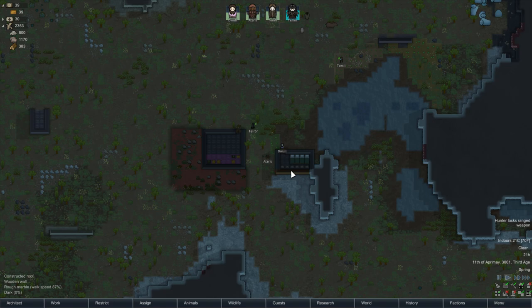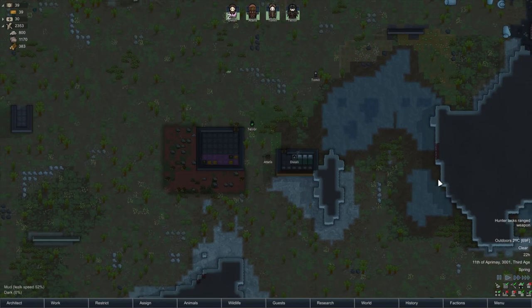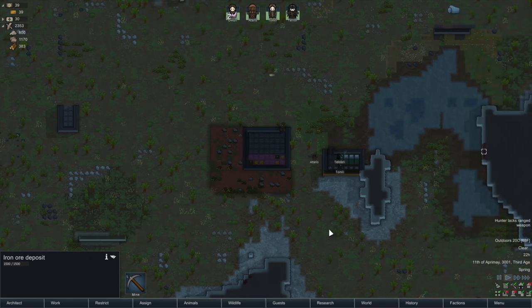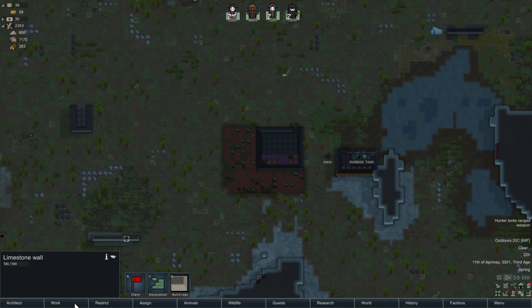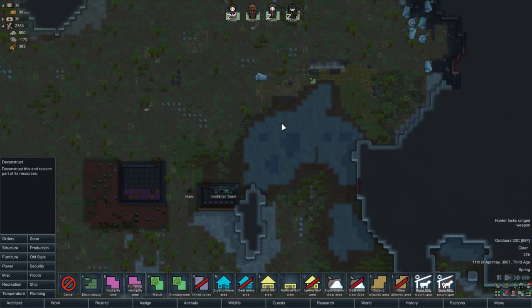One thing we're going to have to handle: with Lord of the Rims, steel is actually a produced item. This is the steel from around the map since we un-forbade everything, but after that we mine ore and process it into steel. We should probably deconstruct a couple of these things. We'll also need a couple for production tables — the forge requires actual stone, not just wood.